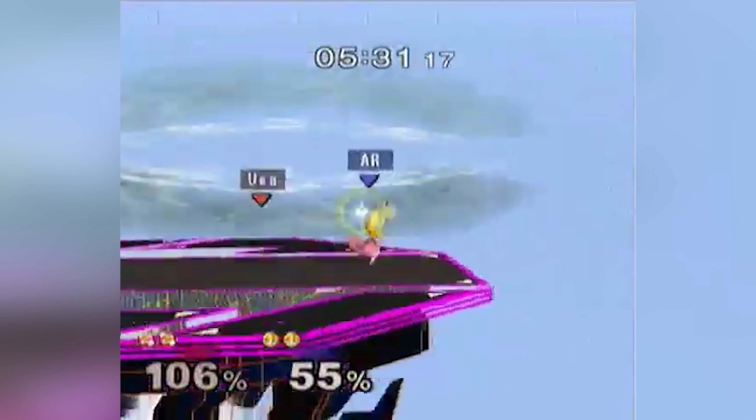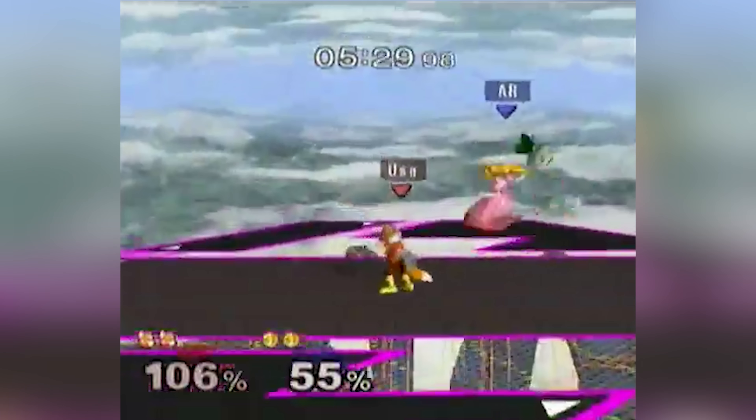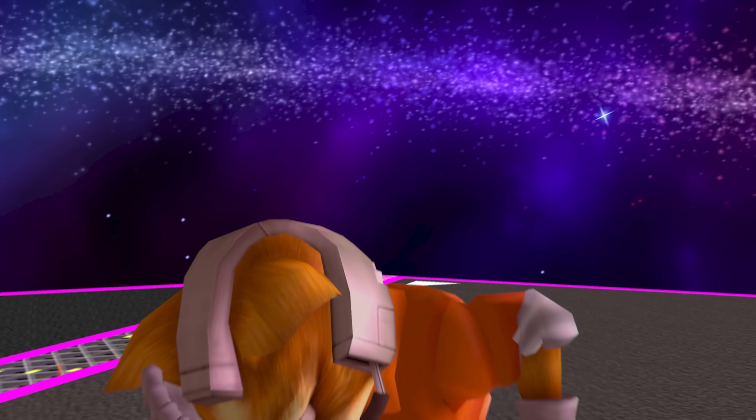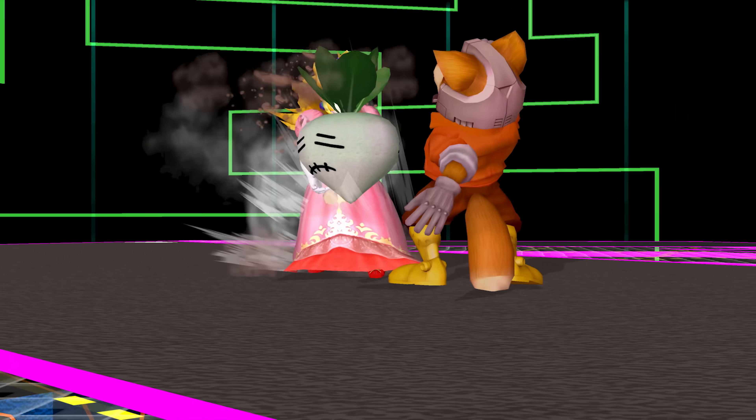Mango slides the maximum distance per the pushback formula, and Armada is able to aerial catch the Stitch Face and throw it a second time. He drops his shield for a brief moment, then quickly re-ups it, causing Armada's second turnip throw to shield break. From here, this was just good heads-up play. But then Armada defies statistics and pulls a second Stitch Face.